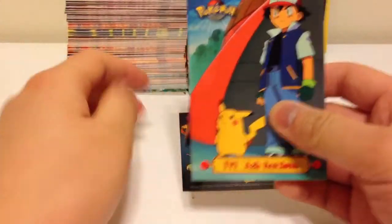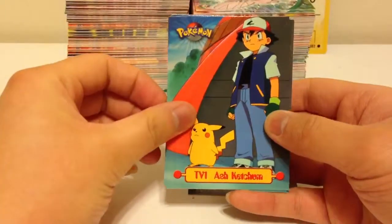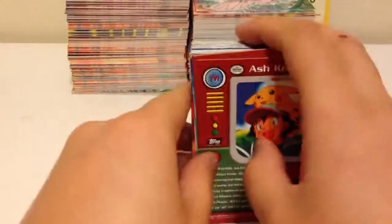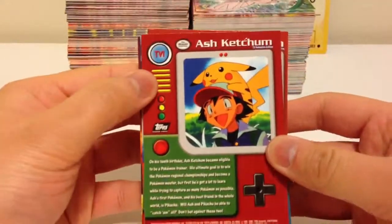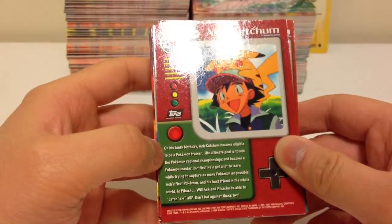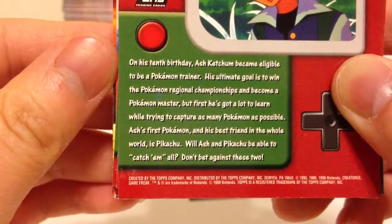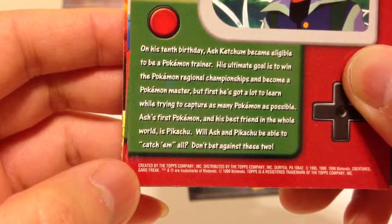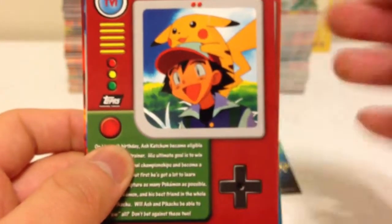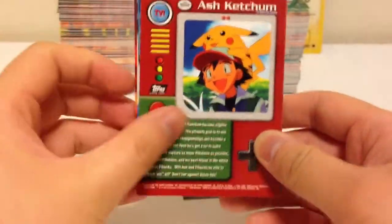The last few cards are basically what they call the TV snapshot series. You can see this is the TV one with Ash Ketchum standing by Pikachu. These cards, on the back, are basically from the TV series. It's got the little Game Boy looking thing — the Pokedex looking thing.